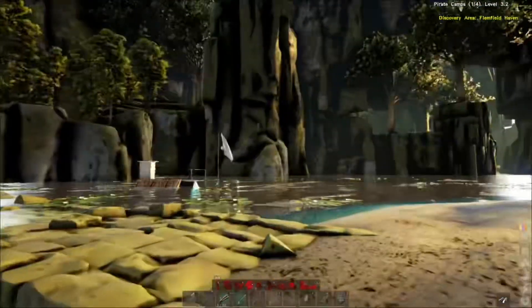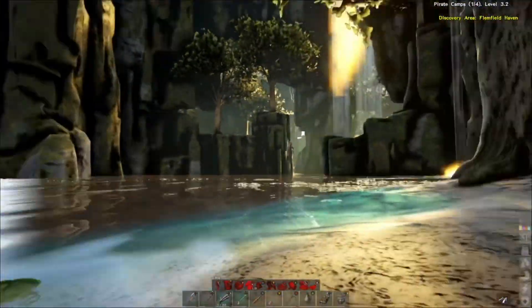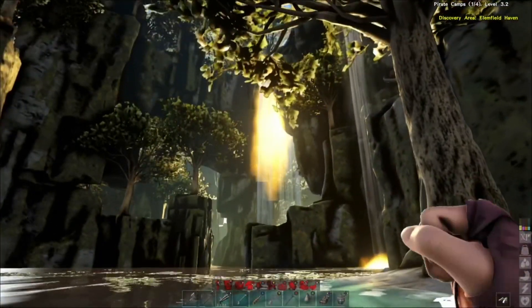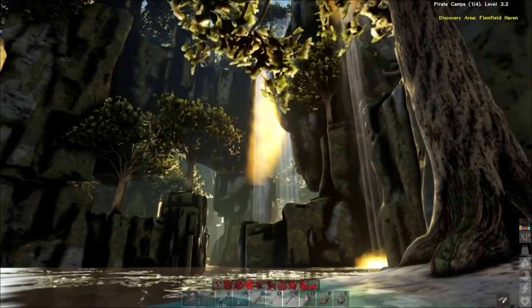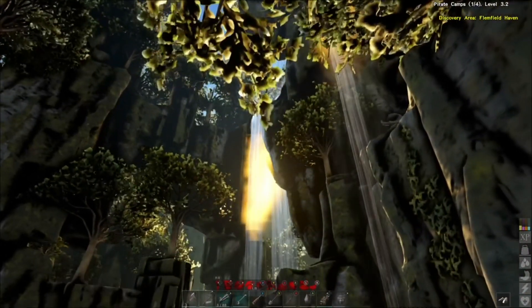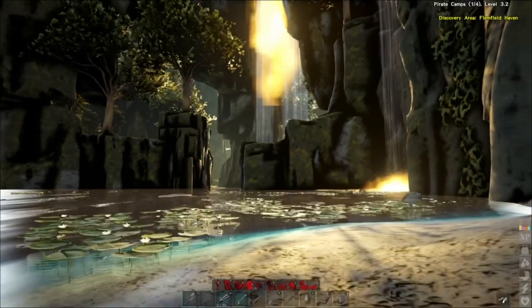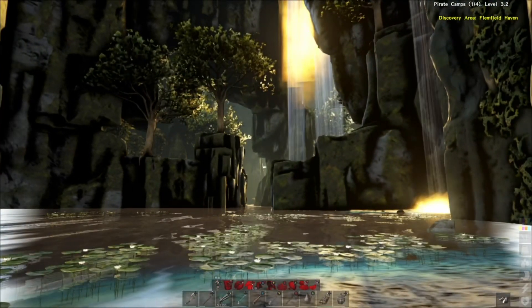We're going to take a little walk around here. This was a pirate hideout — I had to capture it. Unfortunately most of it is underwater, so I don't know if that was intended or not, but that doesn't matter. Here's the good stuff: there's massive waterfalls just flying off the cliffs. It's beautiful.